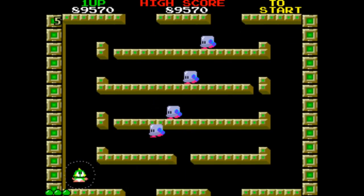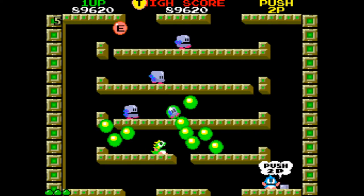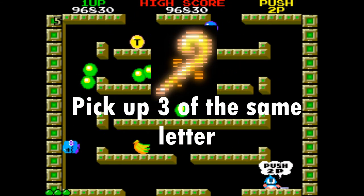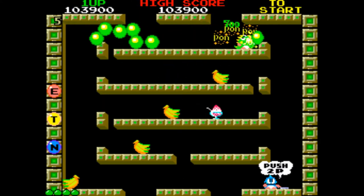This level has lots of letters on it. We can pick up the letters to spell out the word EXTEND. If you pick up three of the same letter then the cane will appear on the next level. The cane is what triggers the huge item to drop at the end of the level.